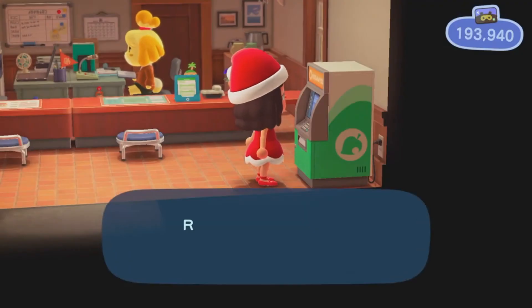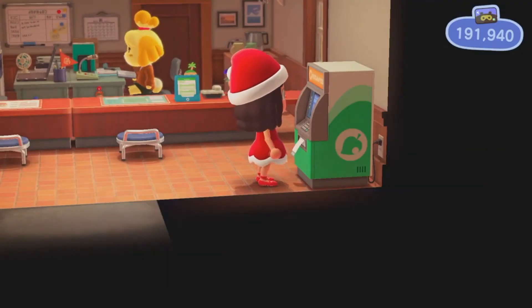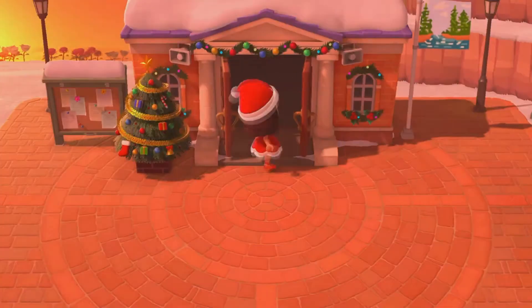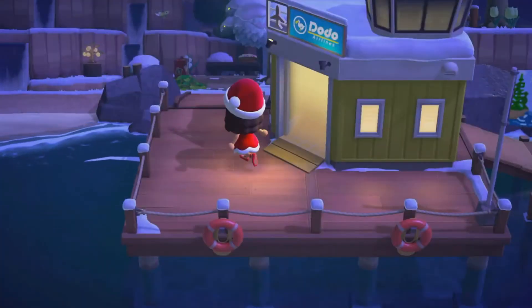I'm gonna go buy a Nook ticket real quick because you need one — if you already have one, that's fine, that'll work too. All you need to do is go down and travel to someone else's island or just a random island, and as soon as you come back, just head north and you are in the Roost.